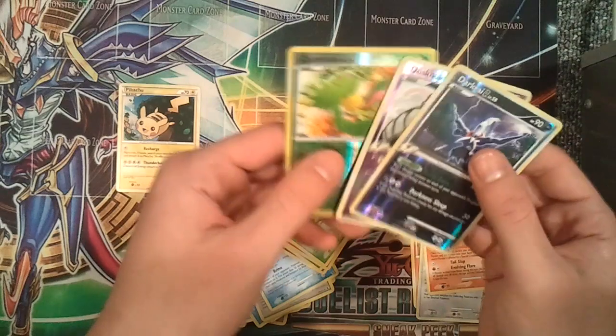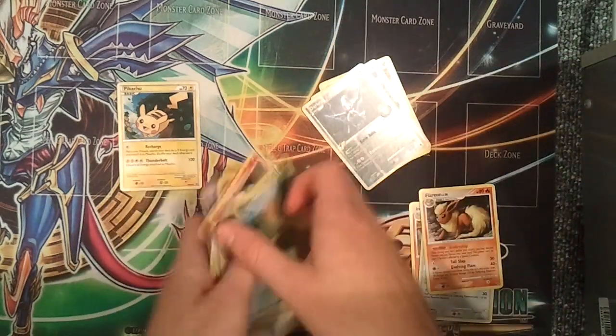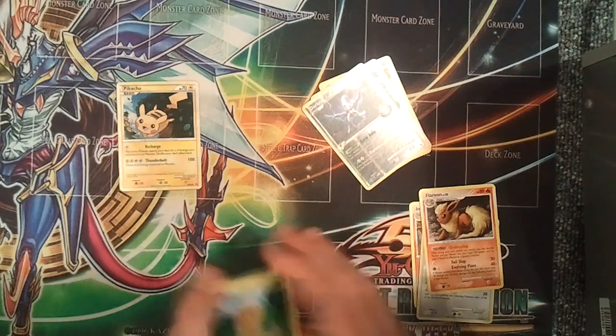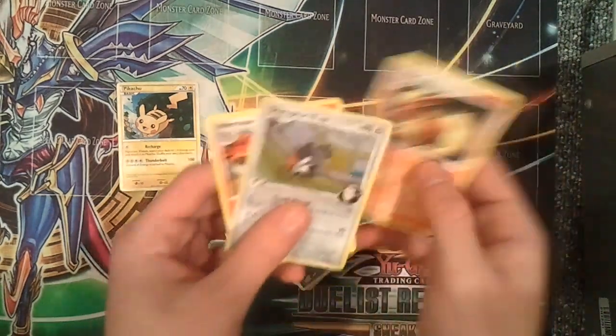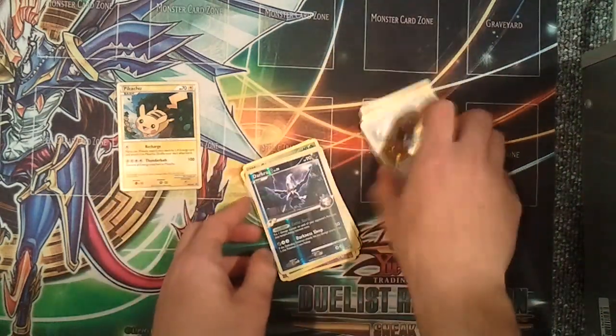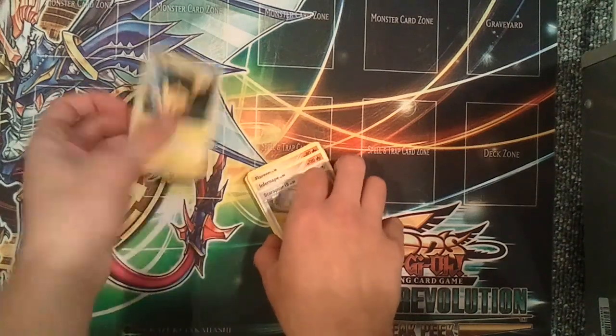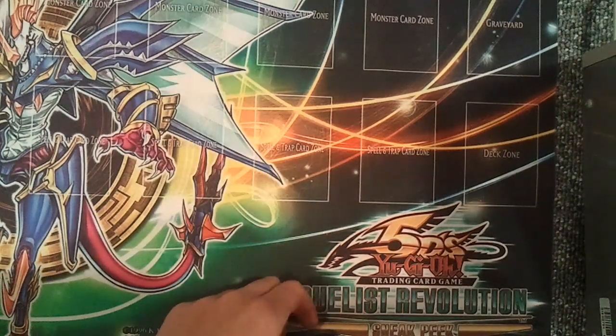Wow. So we got good reverse foils — these two are rare also. So yeah guys, thanks for watching. Hopefully you enjoyed the video. We were only able to pull one holo but it's a good one, and then two pretty good reverse foils, so that's always nice. And then of course the Pikachu promo. So yeah guys, like, comment, subscribe. Peace.